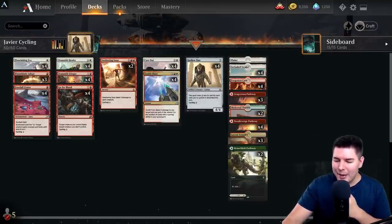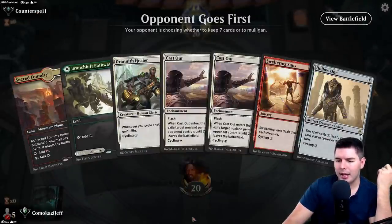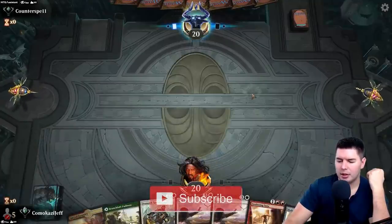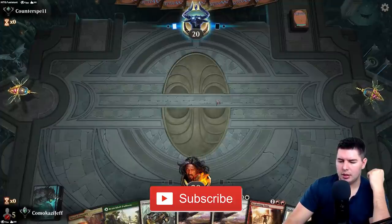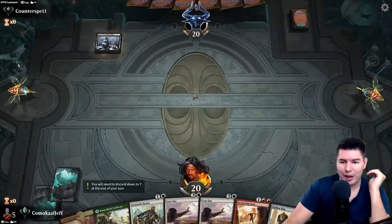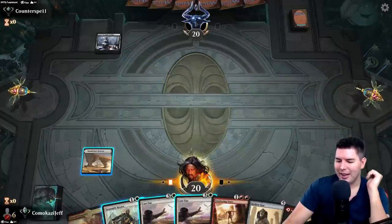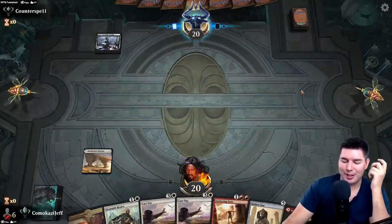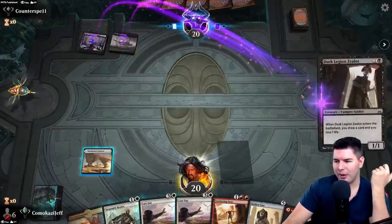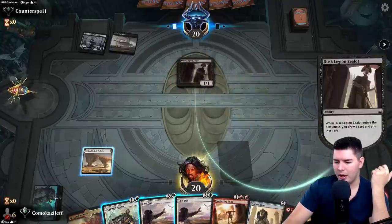All right, we're up against Counterspell and have a decent hand — we have the ability to cycle into lots of other stuff, so we'll keep it. I haven't played a lot of cycling decks, I'm going to throw that out there right away — I'm quite the noob when it comes to cycling in general. I believe we try to cycle right away while also keeping cycling cards up for the Hollow One.